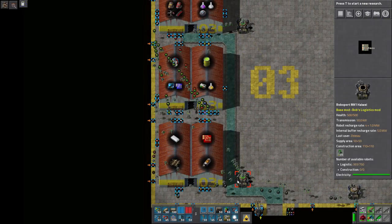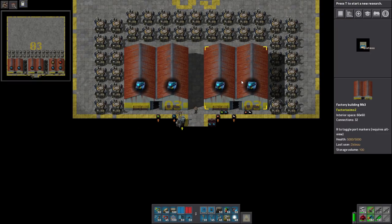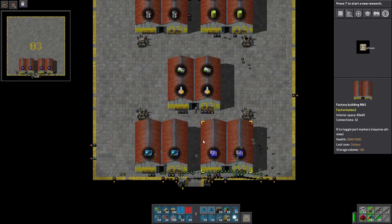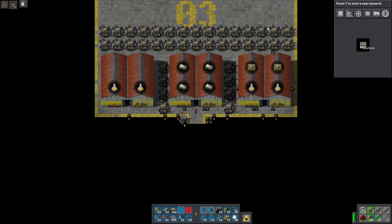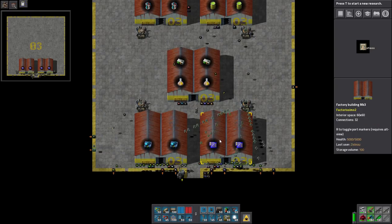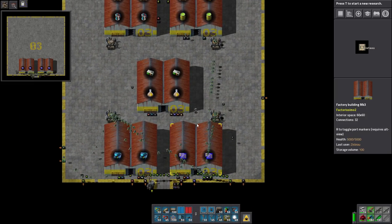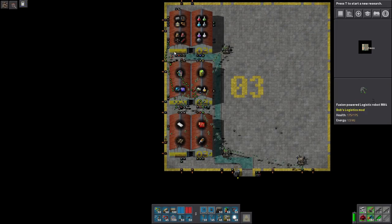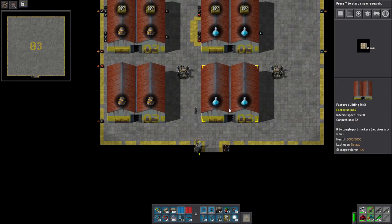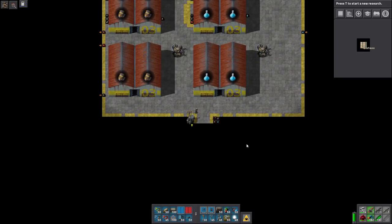All blue circuits is done. In here for speed module ones: seven, eight, nine, ten — ten more factory floors. And in here: eleven, twelve, thirteen, fourteen — alright, 14 factory floors. That's done, that's done, going deeper, now we're up to this floor — let's go one floor deeper. Current count is 14.